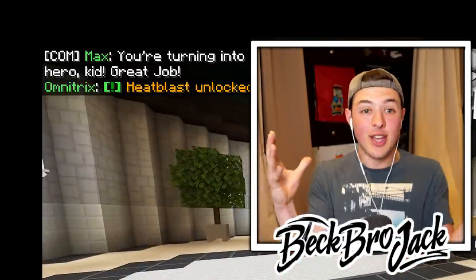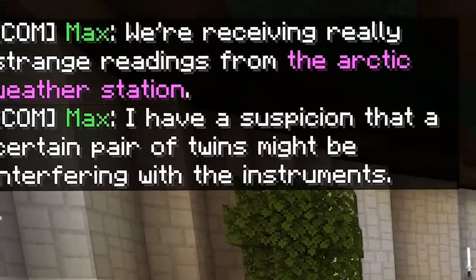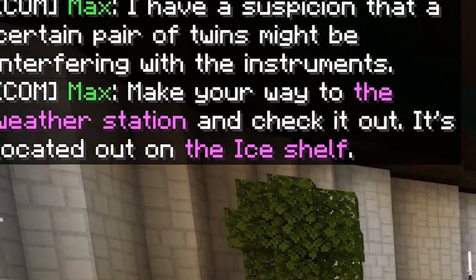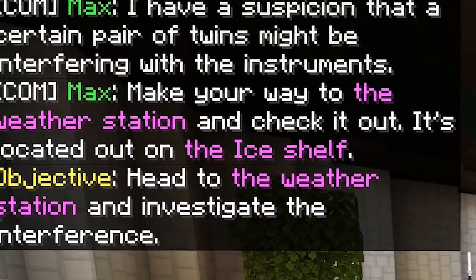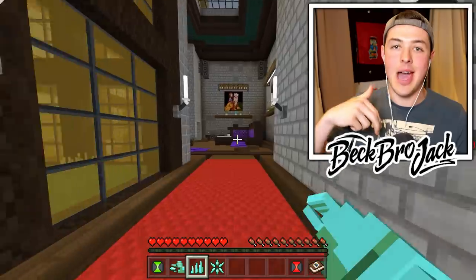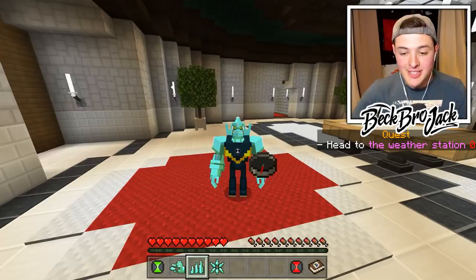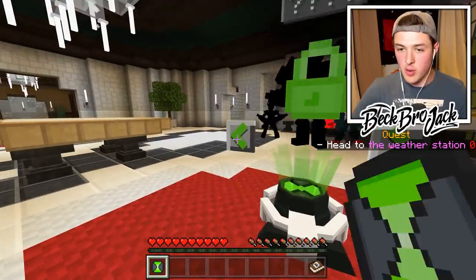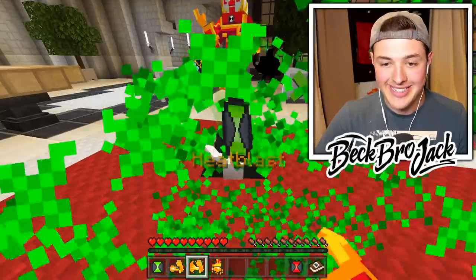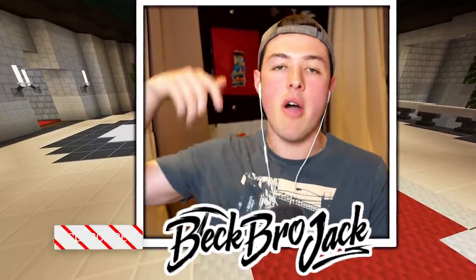Let's collect the DNA — Heat Blast! Yes, ladies and gentlemen, I knew it! Max says no time to rest — we're receiving really strange readings from the Arctic weather station. He has a suspicion that a certain pair of twins might be interfering with the instruments. Make your way to the weather station on the ice shelf. In the next episode, we're going to be heading out to the weather station and testing out our brand new alien, Heat Blast. Be sure to hit that like button, hit that subscribe button, and leave a comment below of who you think the twins are. My name is BeckbroHeatBlast, and I will see you guys next time. Peace out, dudes.